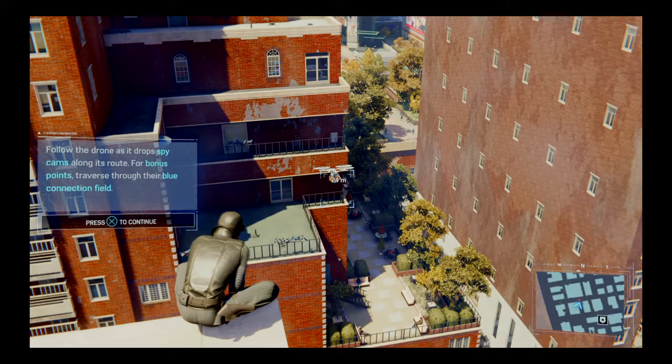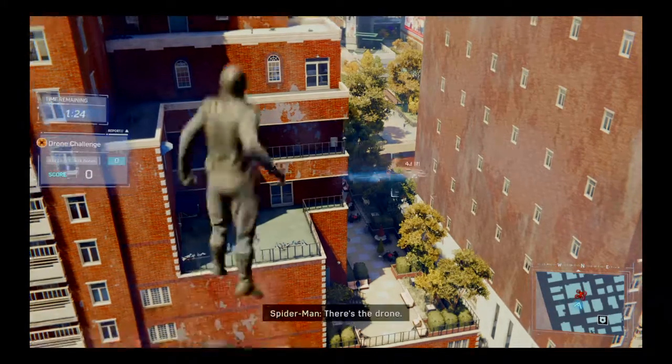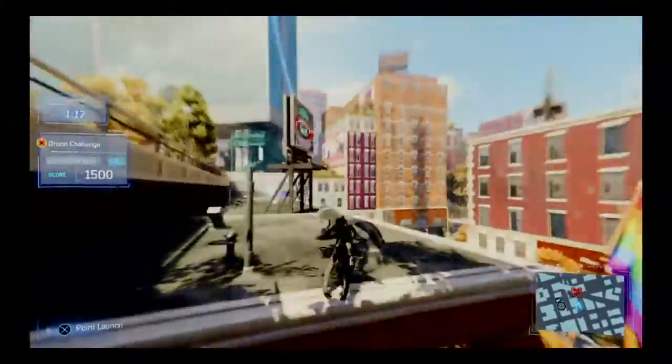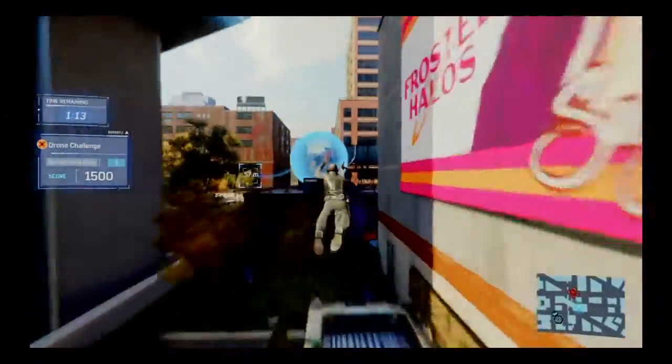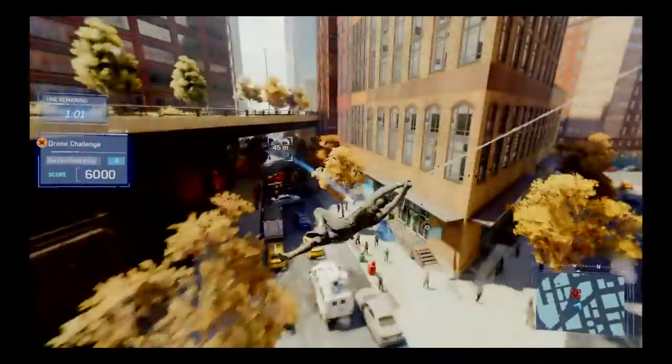Follow the drone as it drops spy cams along the way through both points, traverse through their blue connection field. There's the drone. So what do I need — I need 282 and a half thousand points.